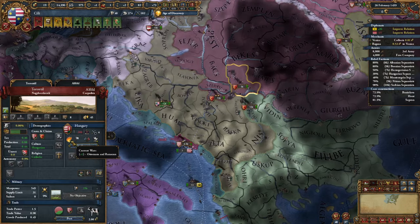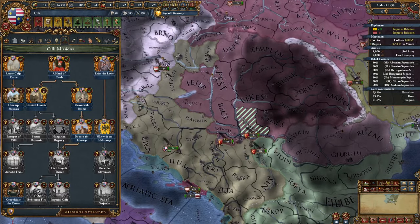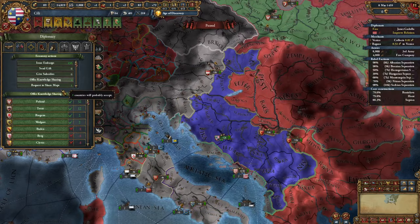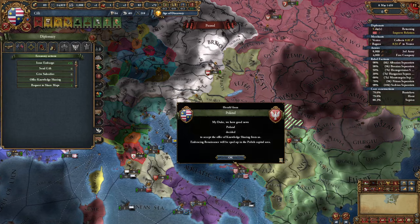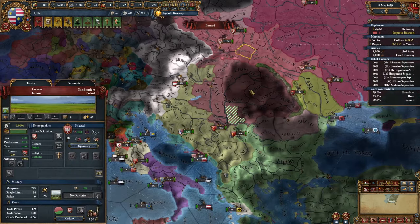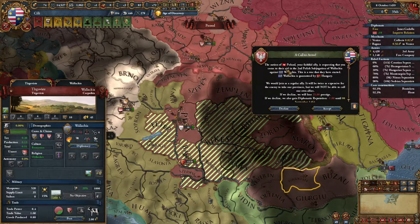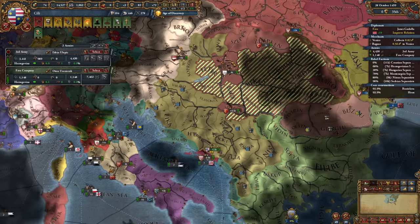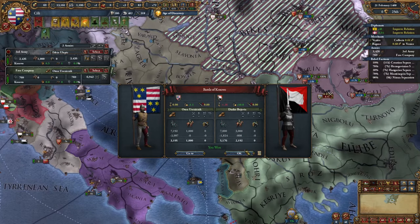The Ottomans are eating Hungary up — I hate this, they're weakening our future personal union. I just remembered we can go ahead and sell the Renaissance to Poland for a lot of cash. It will help them reach level 5 military technology a bit faster — maybe we can use them to fight the Ottomans later. Poland is inviting us into the war versus Wallachia — sure let's go. I think I'll need a stronger army at this point, so let's get more units. Our force limit is quite large right now.